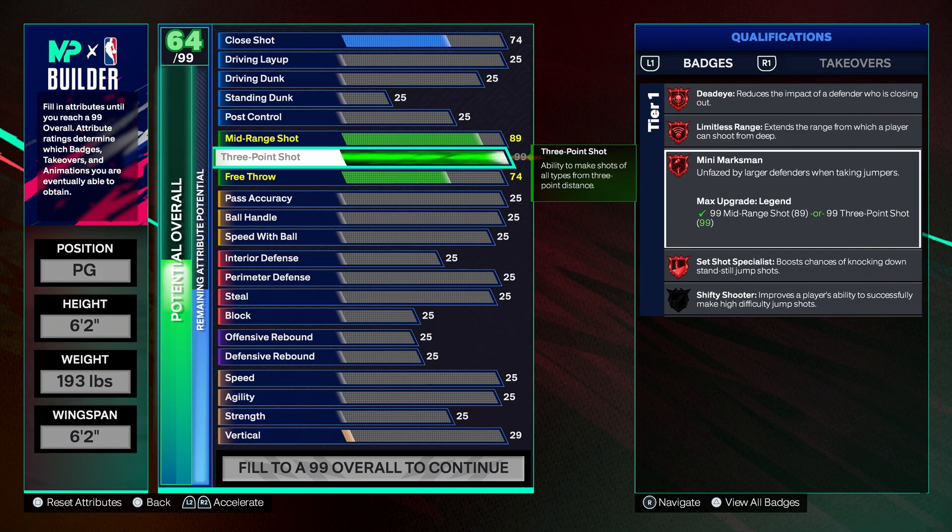Limitless and Mini Marksman are good badges and they're going to help you with shooting, but the problem is that they're situational badges. Mini Marksman requires you to be a certain height — if your player isn't 6'4" or taller, you're not even going to get the badge. So you already have one super particular situation: you have to be 6'3" or shorter.